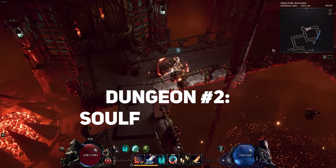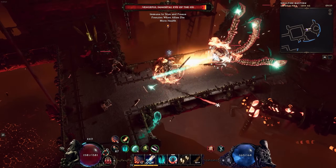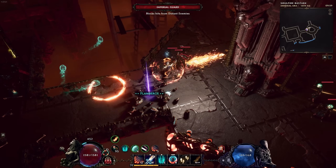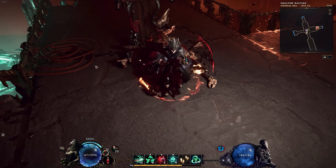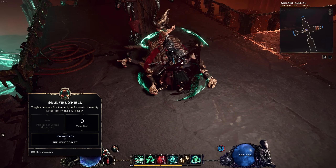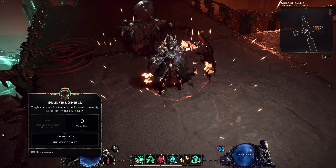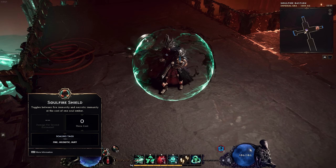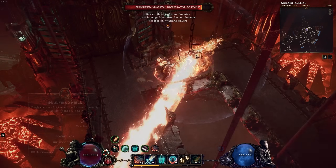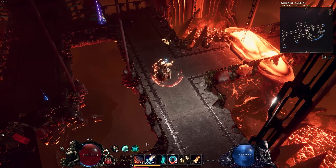Next, let's talk about Soulfire Bastion. The unique system of this dungeon is an immunity barrier you have permanently on you. You can switch between a barrier that prevents necrotic and fire damage taken. Soulfire Bastion therefore has enemies and environmental hazards that deal either necrotic or fire damage. You can tell which damage type enemies are using by the colors — green for necrotic, red for fire.